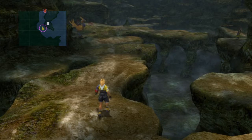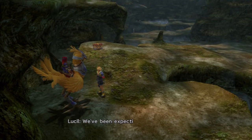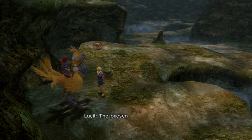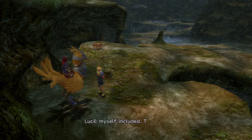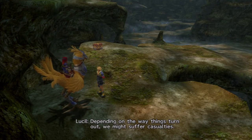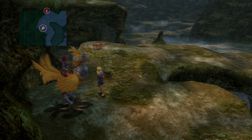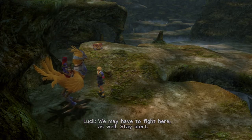An NPC stops us: 'We've been expecting you — please proceed to the command center.' The presence of a Maester and a Summoner is great for the troops' morale. She asks Yuna to perform the Sending in the event of casualties. Tidus responds: we may have to fight here as well, so stay alert.